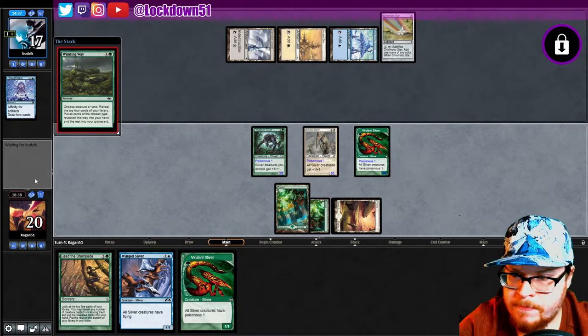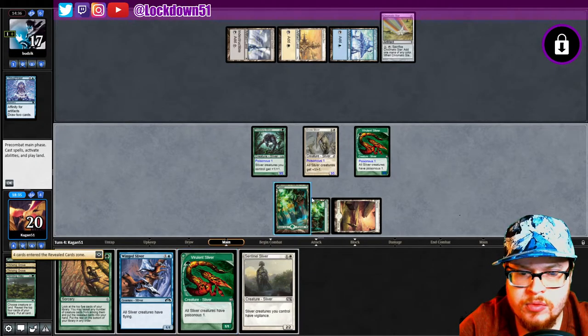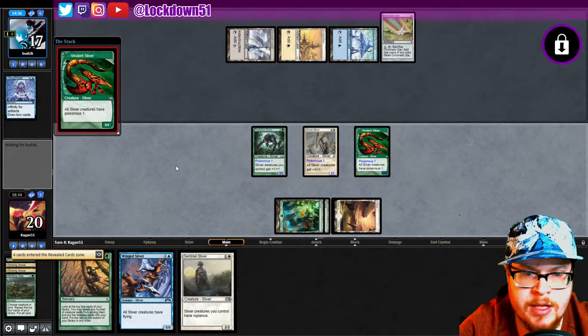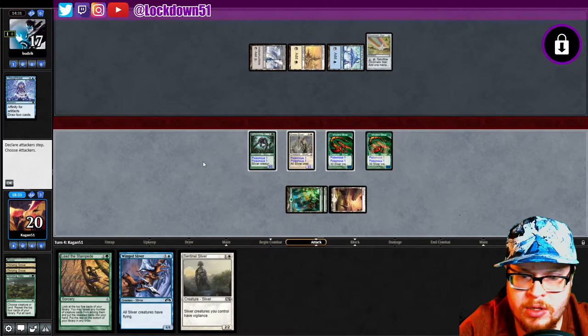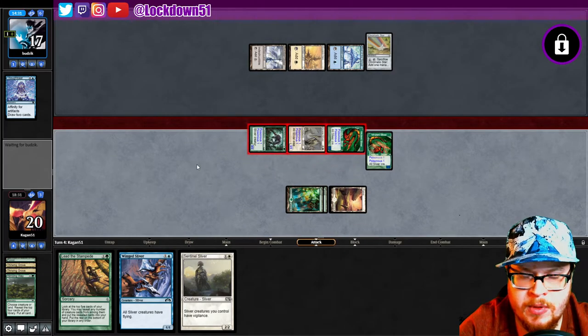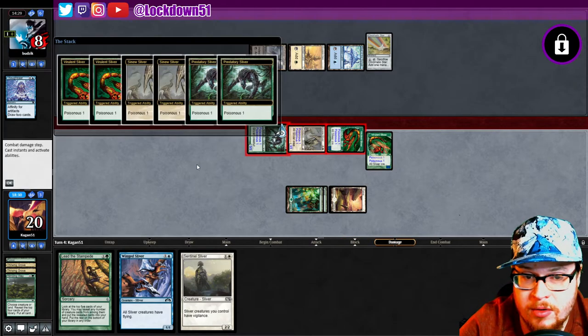Let's do it like this because I really want to put this Vivralint down — more pressure. That's kind of nice too, I like that. So we're hitting for nine and we're hitting for six poisonous, that's really really doing them in. They're gonna have some work now — got six cards but they didn't find any creatures they could play right away.